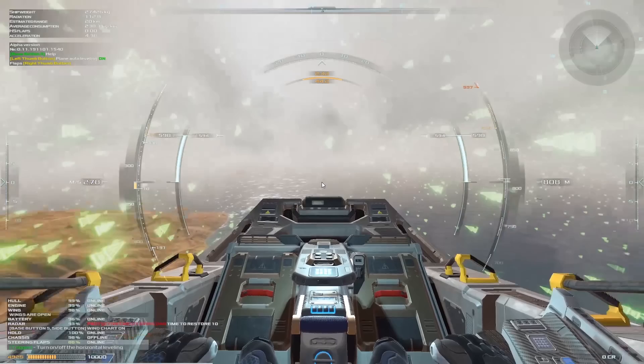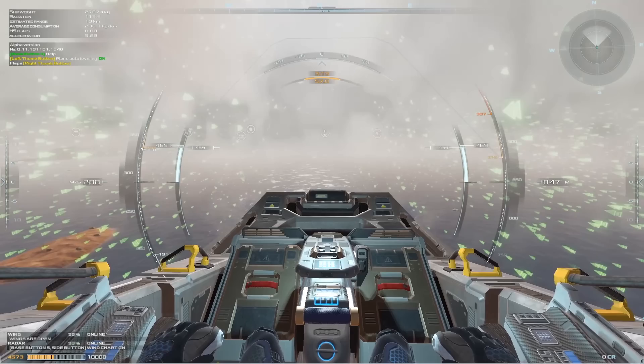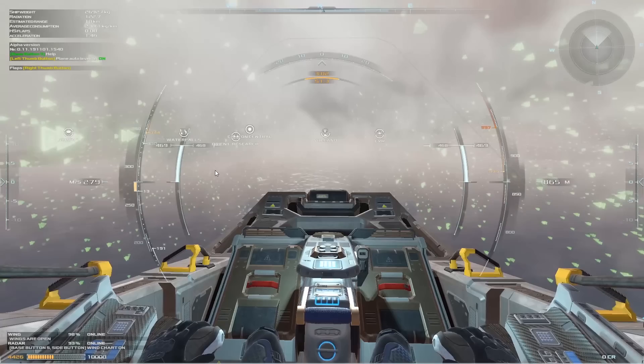It seems like we finally got thrust — maybe it didn't malfunction. That was just the wings taking time to deploy, and it looks like we've got forward thrust. We're moving forward with good speed now. There's a little button to scroll the camera, but it might not be working inside the cockpit at the moment. This view is helpful to see where the wind is going — if you go with the wind, you can plan your routes to be more fuel efficient.